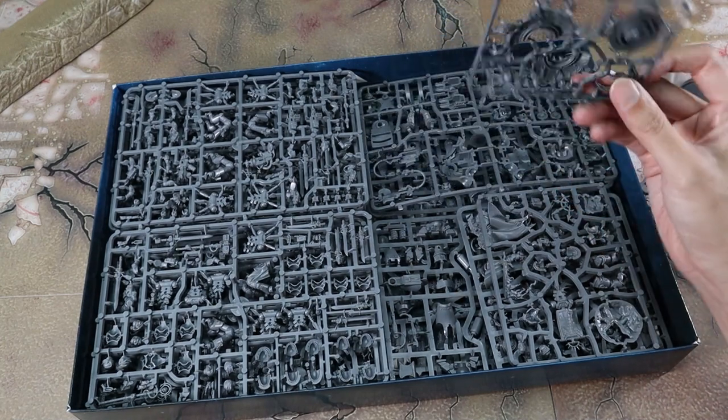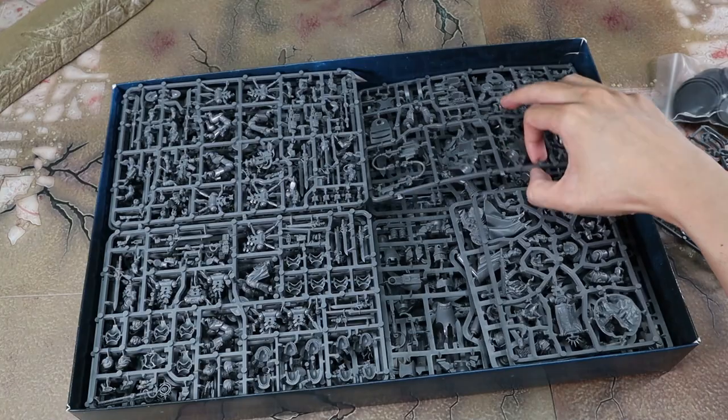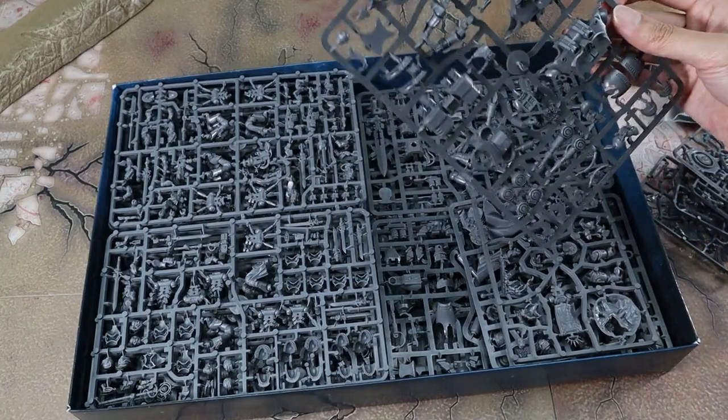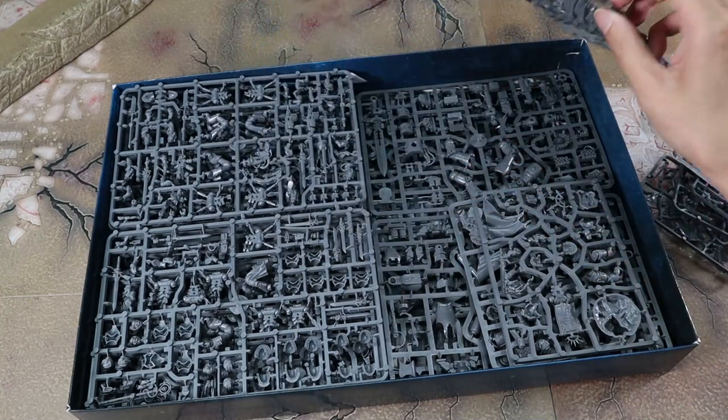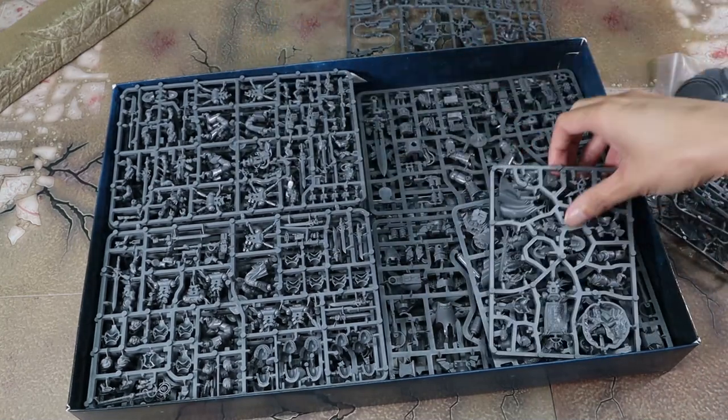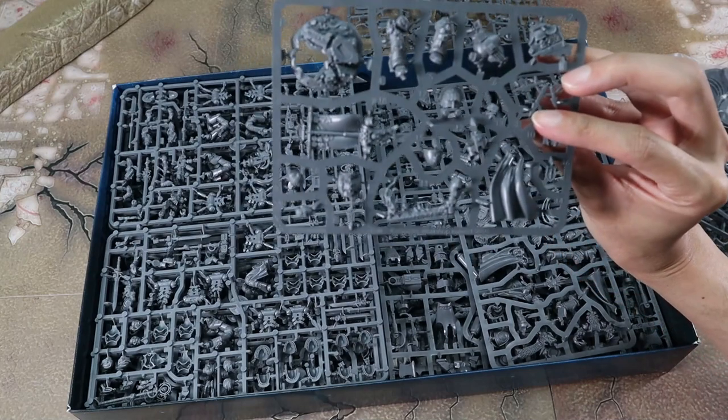Here is another disc — you never have too many discs. This looks like the Grey Knights half. We got the baby carrier here on the Grey Knight side, so we're going to put this on the Grey Knight side.